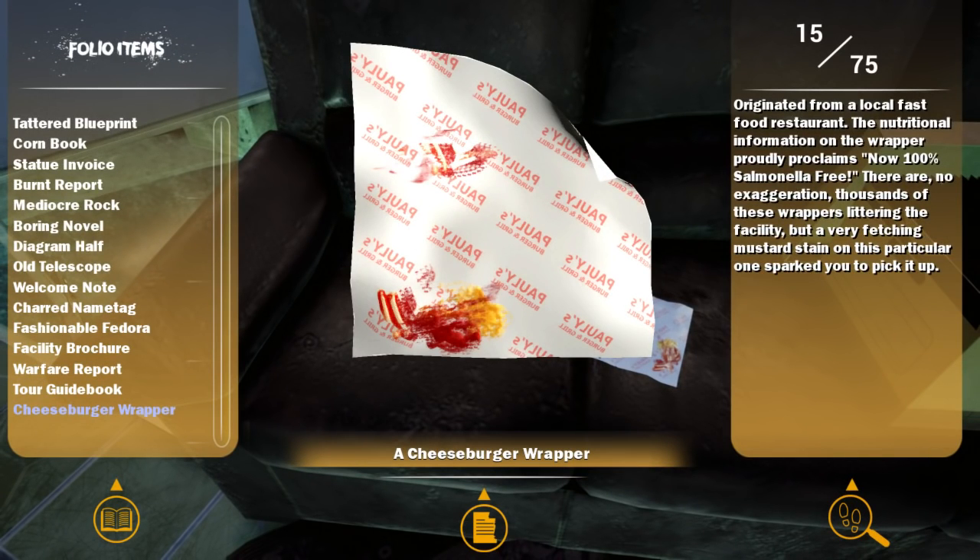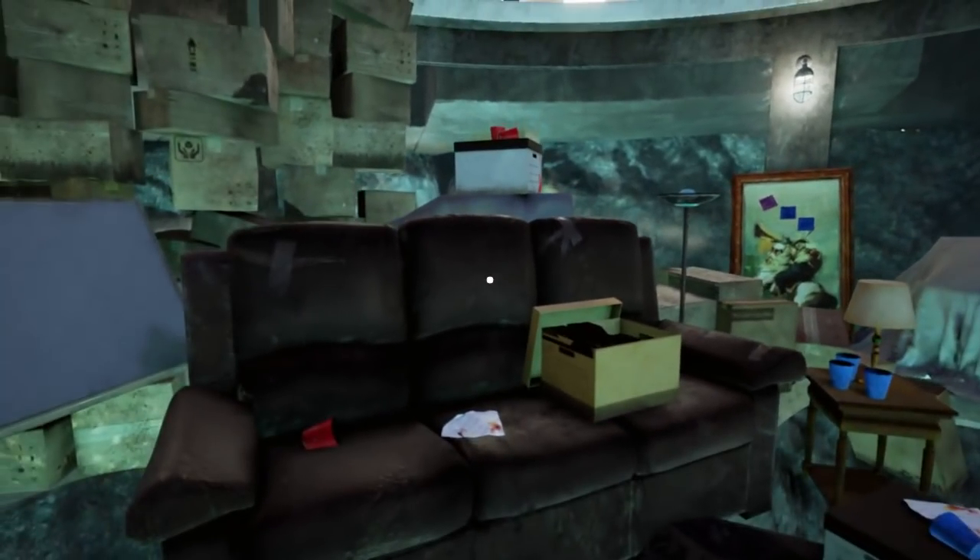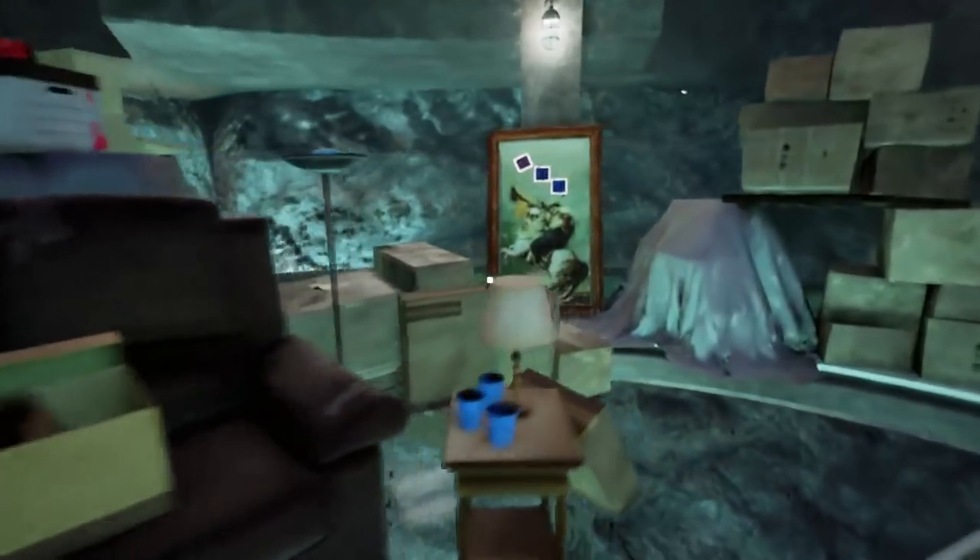Originated from a local fast food restaurant. Nutritional information on the wrapper probably explains it's now 100% salmonella free. There are no exaggeration — thousands of these wrappers are littering the facility, but a very fetching mustard seed in this particular one sparked you to pick it up. Oh, this is a Napoleon. Yeah, this is really tasteful. That's really nice.